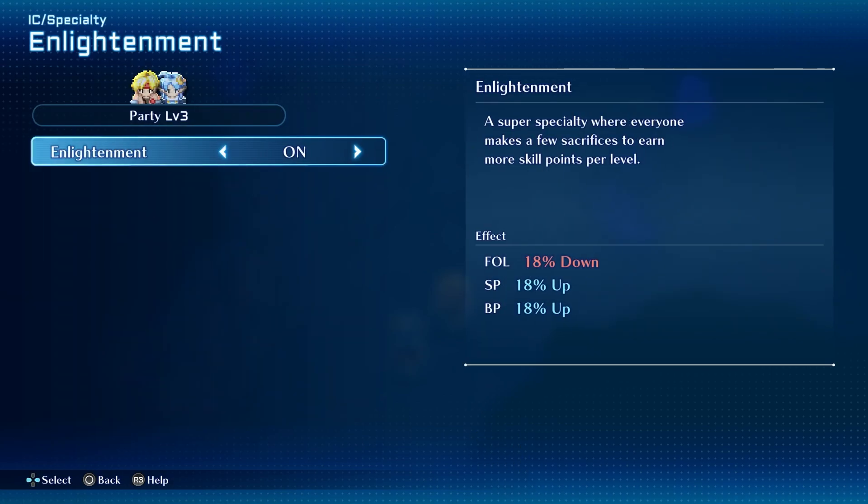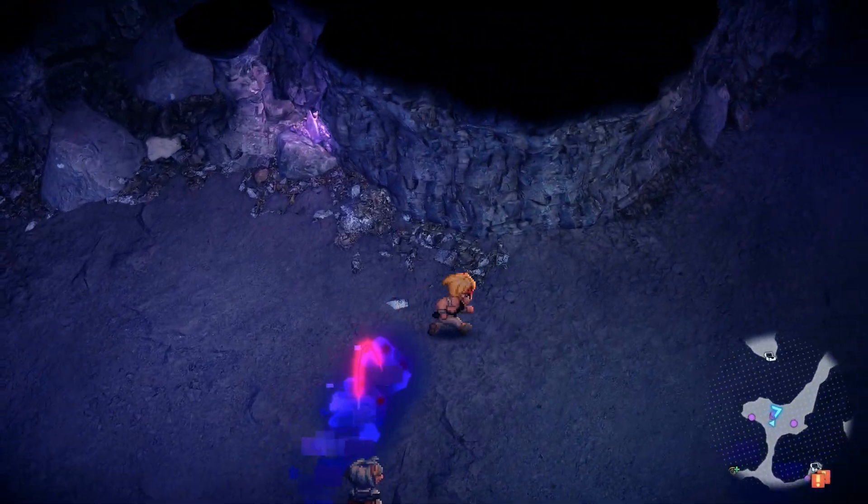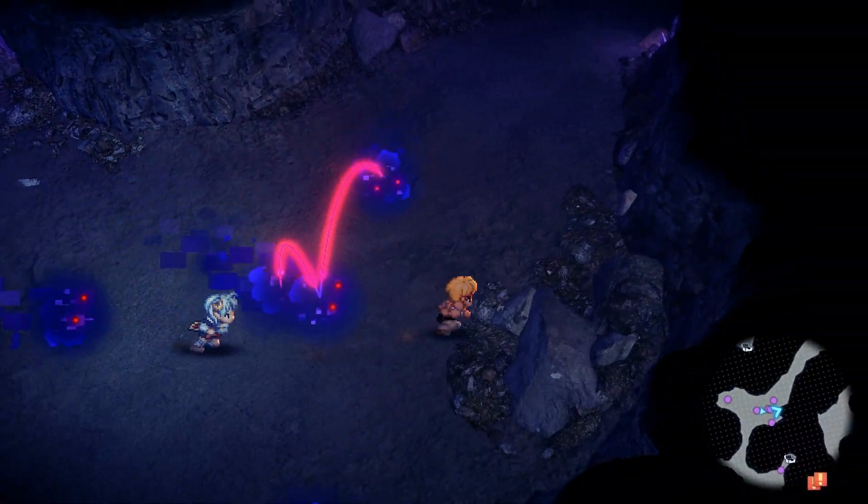The SP/BP ability is under Super Specialty - it's called Enlightenment. The downside is you lose a little bit of Fol, but we should have plenty of money by this stage if you followed my previous video. Getting 18% more skill points and battle points is obviously a good thing and definitely worthwhile.